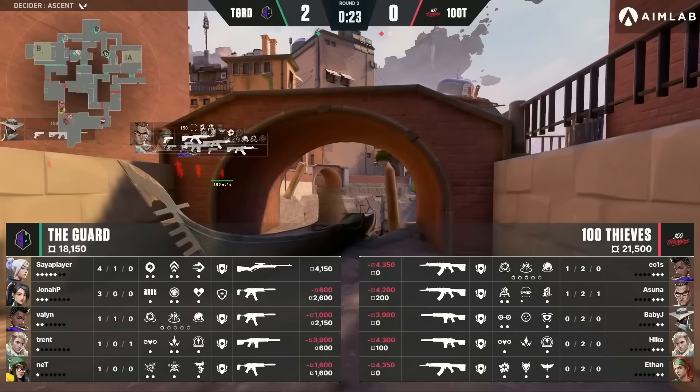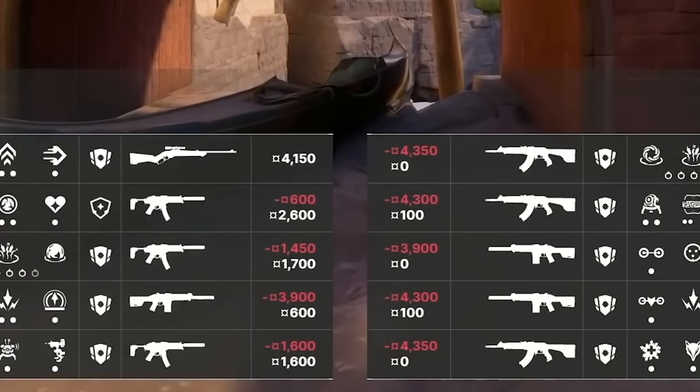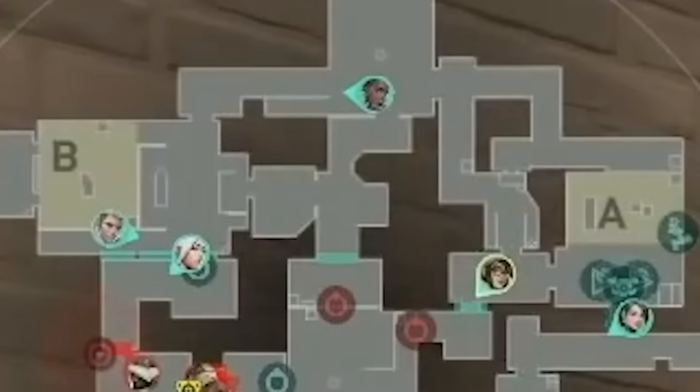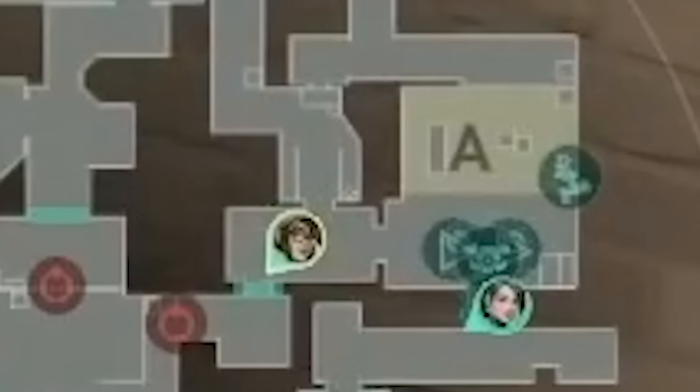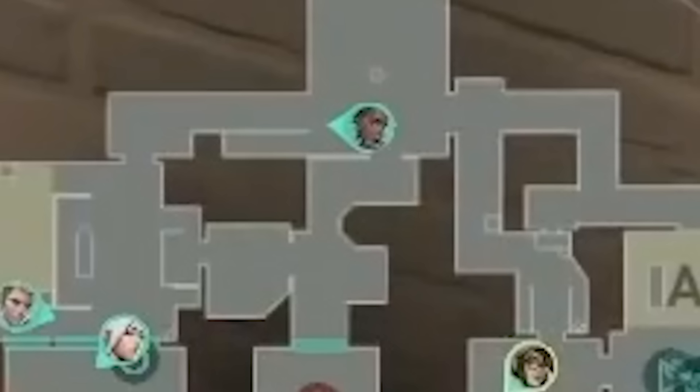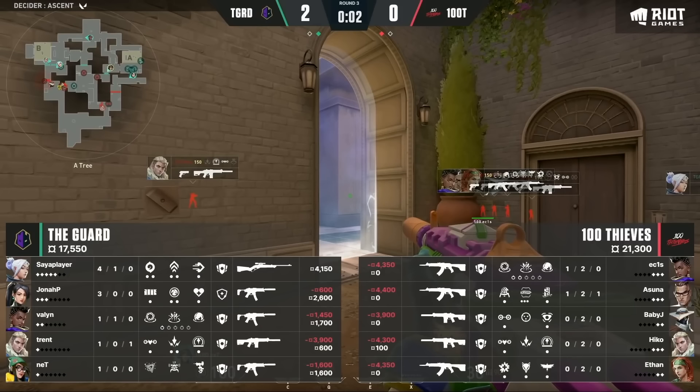100 Thieves now have rifles versus Guard's Spectres and Marshals — this is their time to gain back the momentum. 100 Thieves start with a heavy mid default; they want to take mid control with their long-range rifles. Meanwhile, Guard changed up their setup. Net has his Killjoy utility set up on A now. Sia player is starting B main instead of mid, and Valon is playing mid instead of A. Sia player walks up B main by himself with a Marshal. Guard knows 100 Thieves like to default and play it slow, especially against a team with worse guns, so Sia player knows he'll probably get a 1v1 in B main.